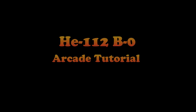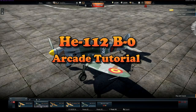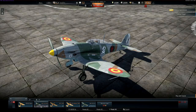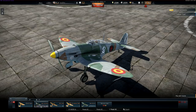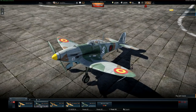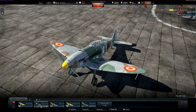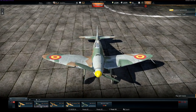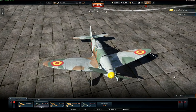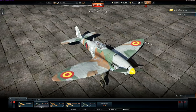Greetings War Thunderers, this is Longshot with you again. Welcome to my video on the Hankor 112B-0. This is a Tier 1 plane with a battle rating of 2.3, which puts it up against the likes of the first Spitfire, the Russian bevy of Lags, the MiG-3, the German BF-110. There are also premium versions of this plane in both the German and Japanese trees with even higher battle ratings.